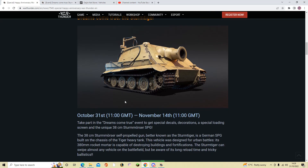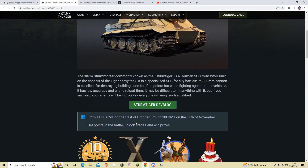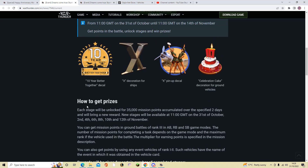Here is what a lot of you have been waiting for. Take part in the Dreams Come True event to get special decals, decorations, a special loading screen, and the unique Sturmtiger itself. Each stage will be unlocked for 35,000 mission points accumulated over a specified two-day window, and will bring a new reward. New stages will be available at 11 GMT on the 31st of October, then the 2nd, 4th, 6th, 8th, 10th, and 12th of November. You can get mission points in ground battles — rank 3 or above — in Arcade, Realistic, and Simulator.